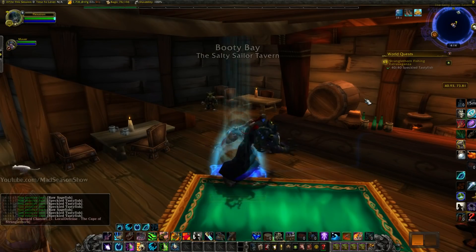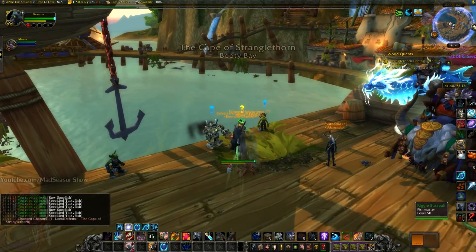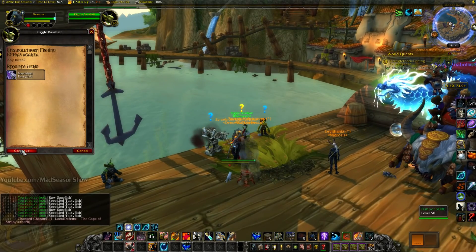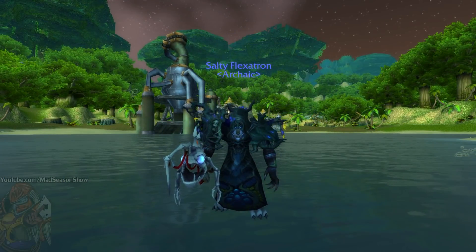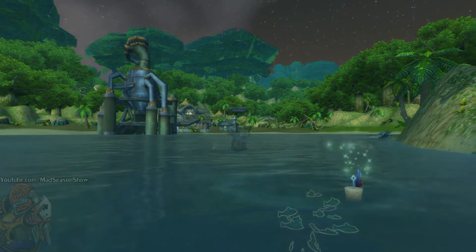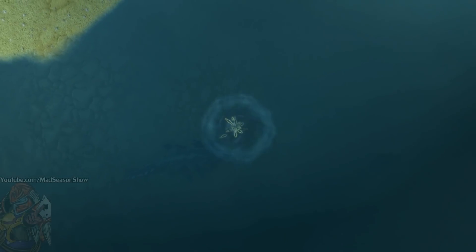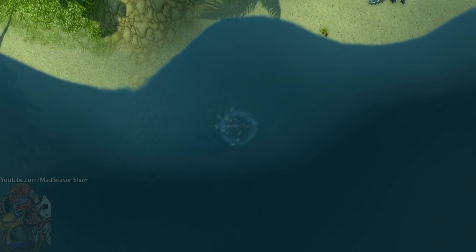Those final 5 seconds where you're dashing to the NPC are rough, I tell you what, and it would suck to see him do the yell right in front of you. So that's about it — those are my tips for the Stranglethorn Vale Fishing Extravaganza. It's mainly luck, but there are some tricks that give you an edge. I wish you luck, plenty of Speckled Tastyfish, quick casts, and free nodes.